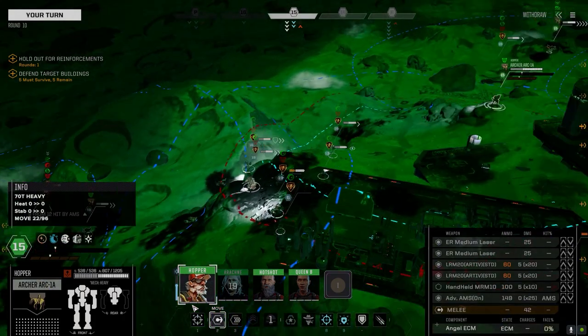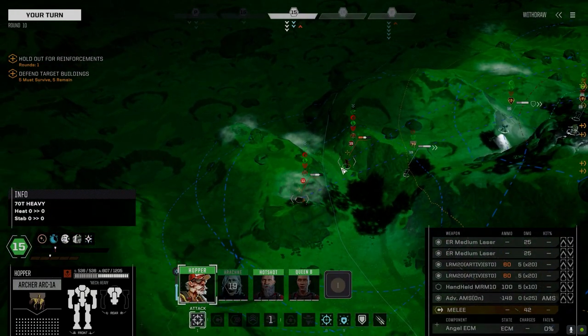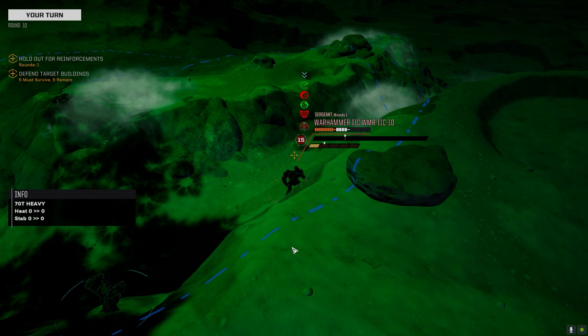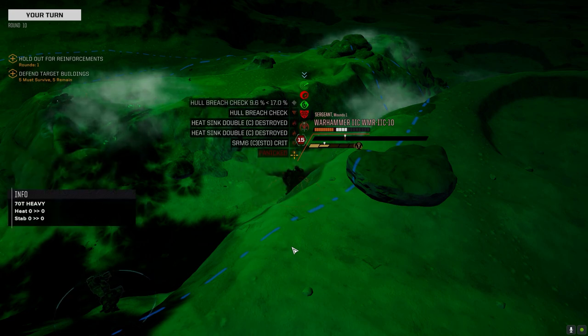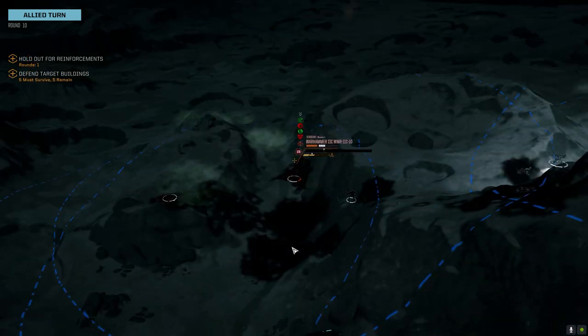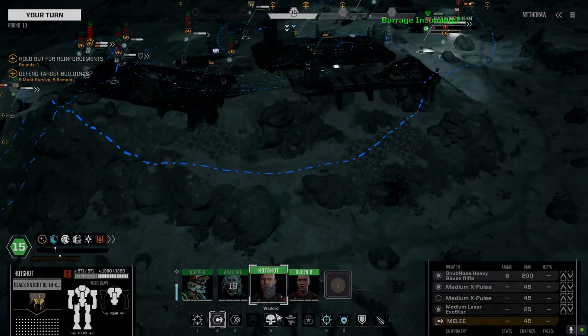Hopper — 28, 28, 28 percent. Doesn't matter what I use. Let's just go Artemis. Hull breach check. Panicking — maybe our allies can make him bail. This Clint's about to die horribly. Another head hit — if he gets knocked over that's Mechwarrior saves maybe.